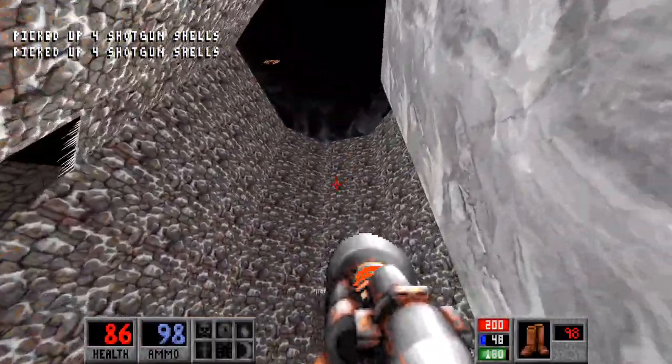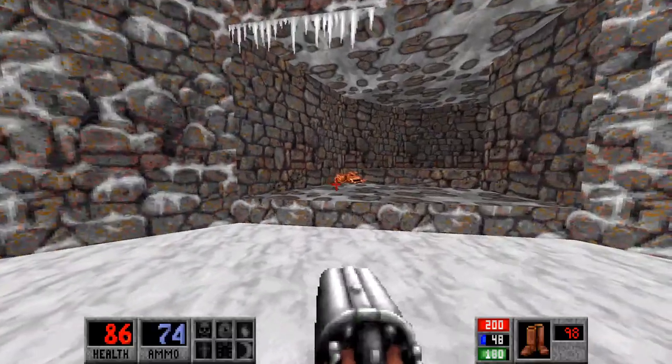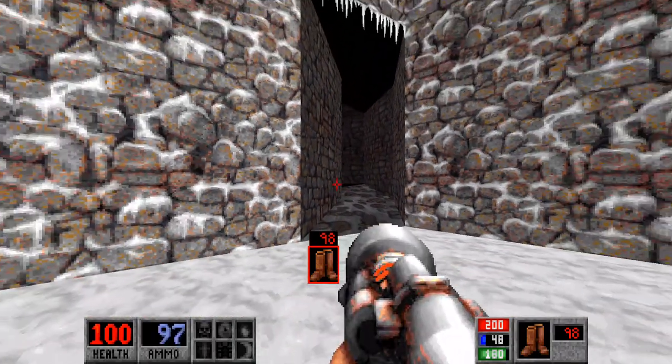Of course, with the napalm launcher we can send him flying. How much health do we have? Just enough to top us off. Right here is a good spot to use the secondary fire for the napalm launcher, which I have not used yet.